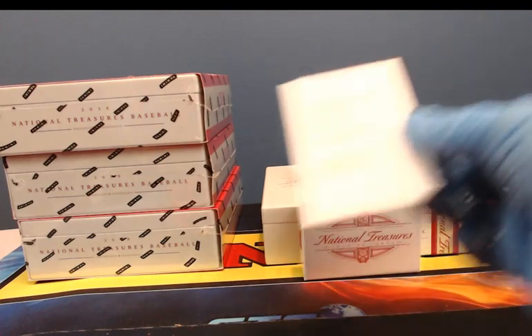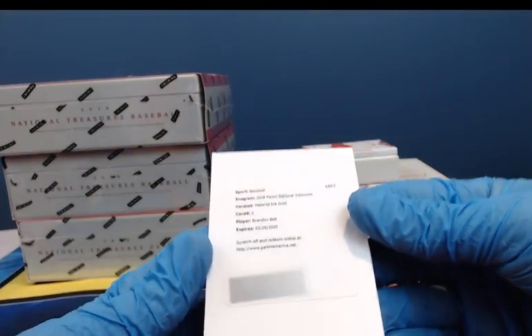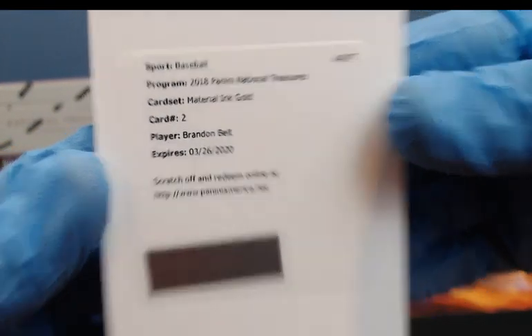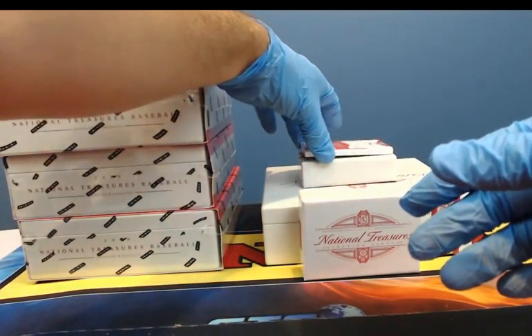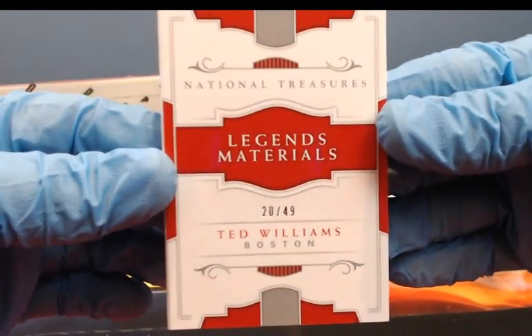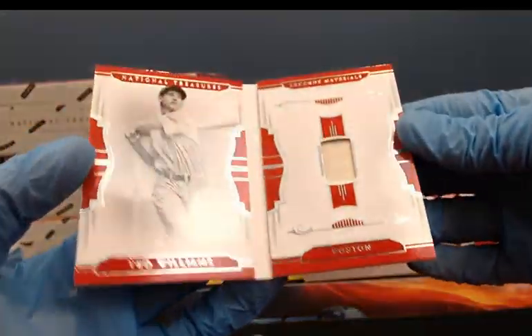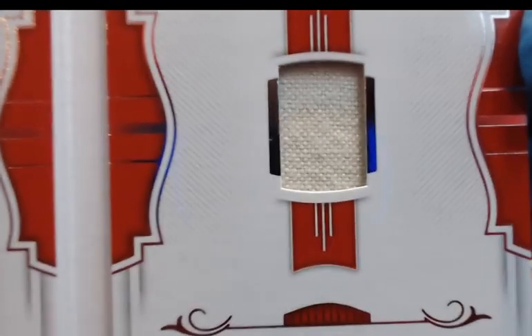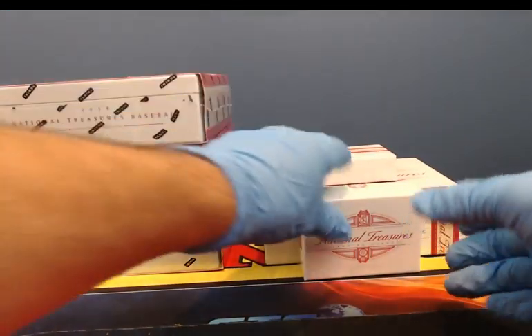A redemption — Material Ink Gold for Brandon Belt. And our book: Legend Materials, 20 of 49 for Ted Williams. Pretty uneventful book — just a little piece of jersey there for Ted Williams. Let that sit for box one.